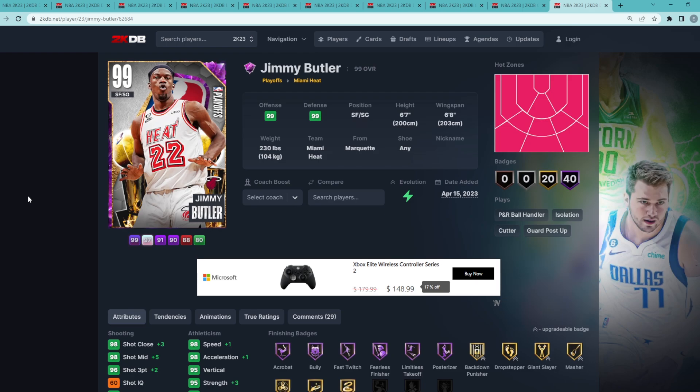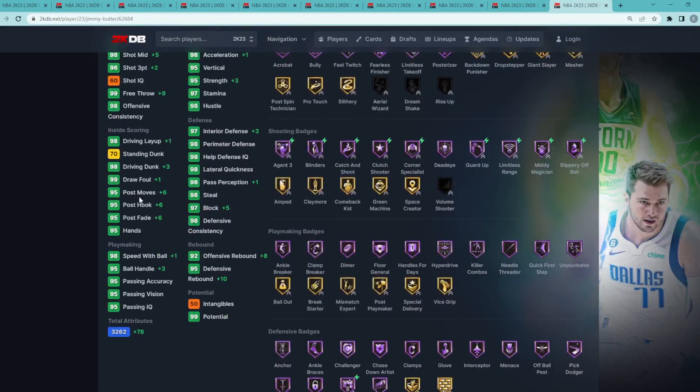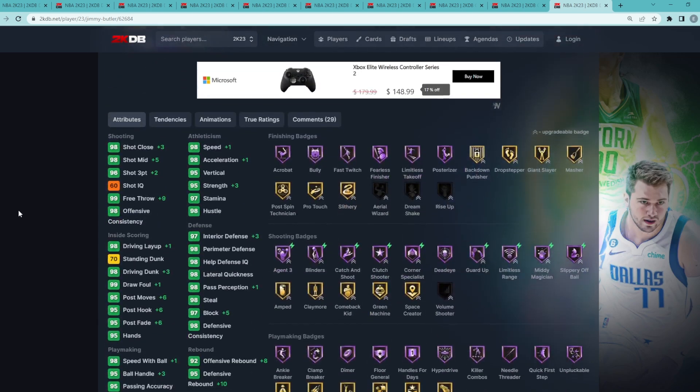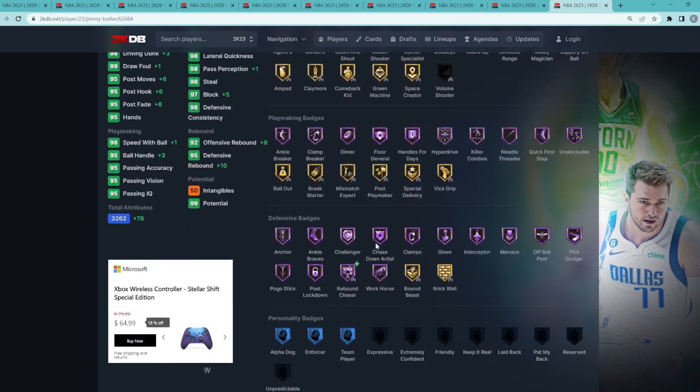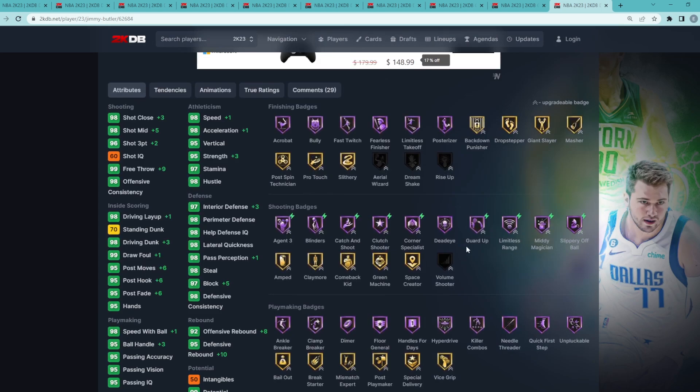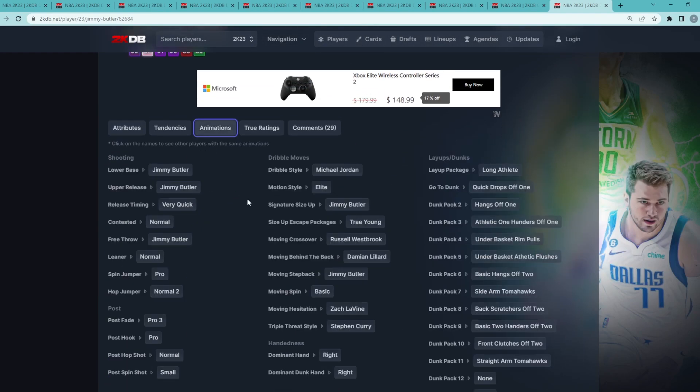Coming in at number 10 is the Dark Matter Playoff Jimmy Butler. I'm actually really surprised that not a lot of people use this card — it's probably because he's super expensive. He's six foot seven at the two with a six foot eight wingspan. He's going to give you elite level defense with a 97 block, 98 steal, 98 lateral quickness, 98 perimeter, 97 interior defense. After getting that evo, he's got tons more Hall of Fame shooting badges like Agent 3, Blinders, Catch and Shoot, Clutch Shooter, Corner Specialist, Guard Up, and Limitless Range.